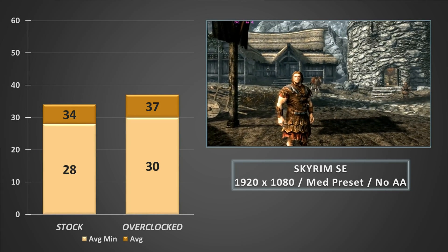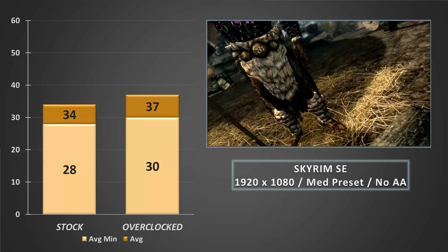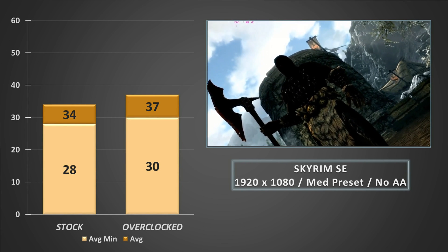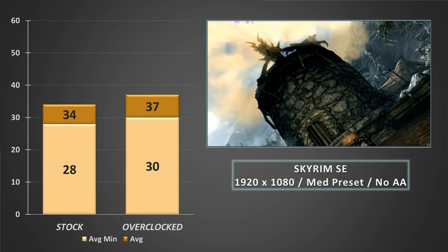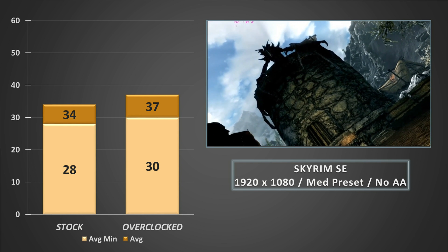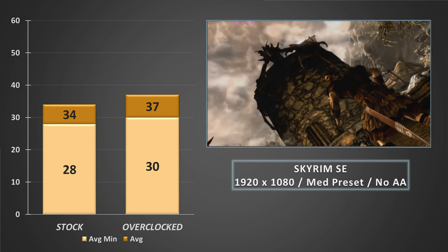Skyrim SE now, at 1080p and the medium preset but with all forms of anti-aliasing turned off. The GTX 560 averaged out in the mid-30s at stock, with the average minimum frame rate almost hitting 30FPS. Overclocking the 560 here resulted in the average frame rate jumping closer to 40FPS while the average minimums hit 30. A solid, if not really spectacular showing here, and turning down the resolution to 900p would certainly smooth things over.